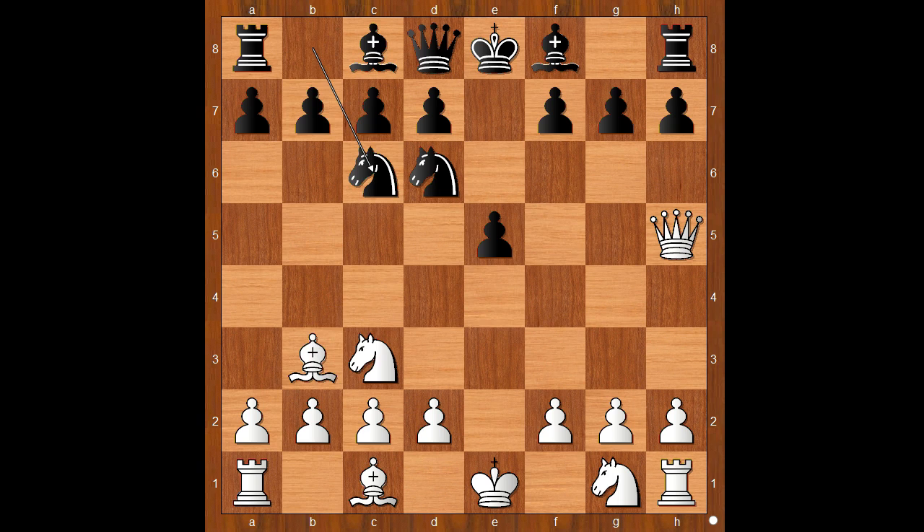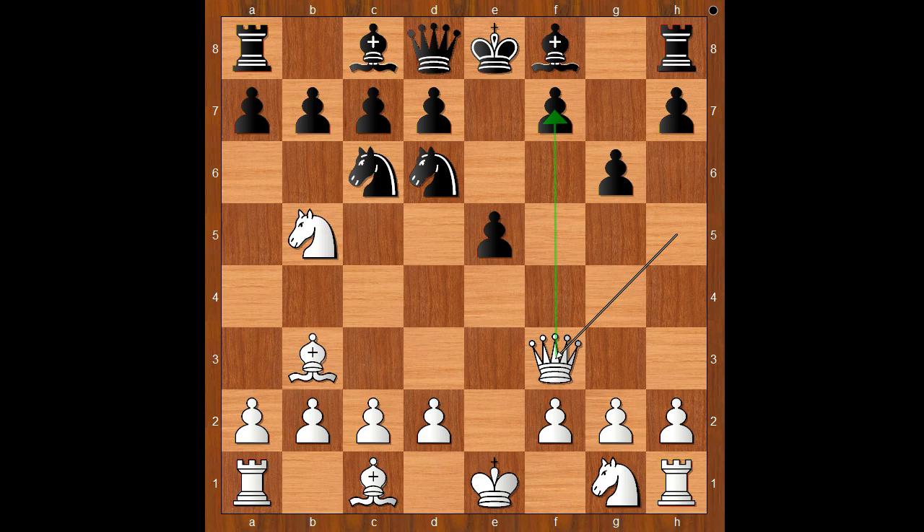Bishop to b3. Knight to c6. Knight to b5 — a deflection tactic attempt. g6. Queen to f3. Knight to f5. White to move.